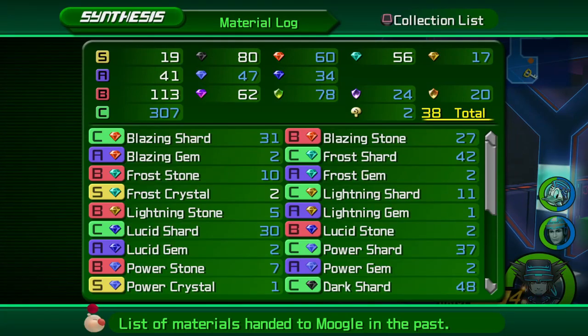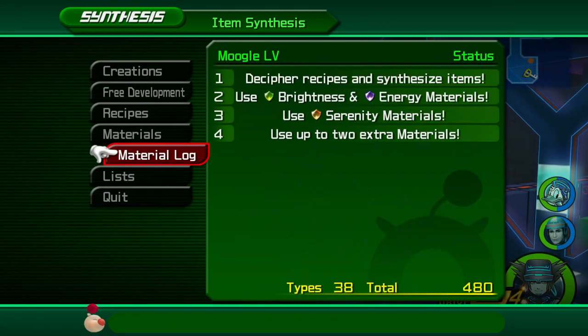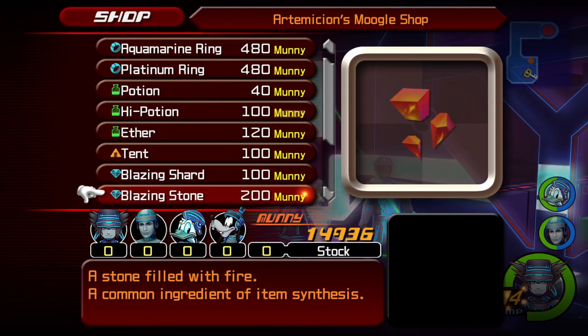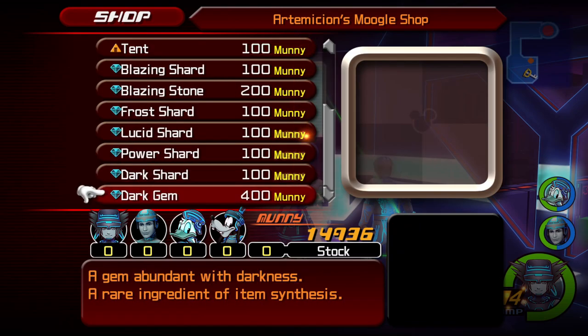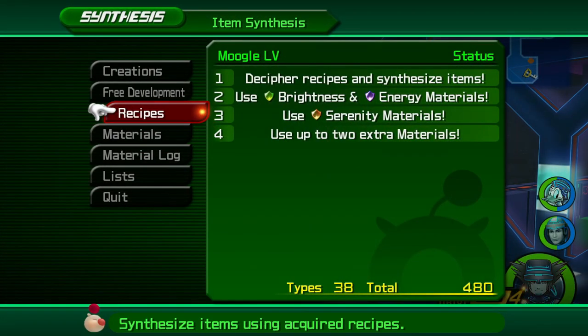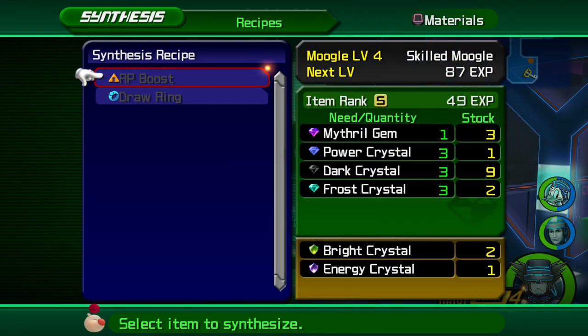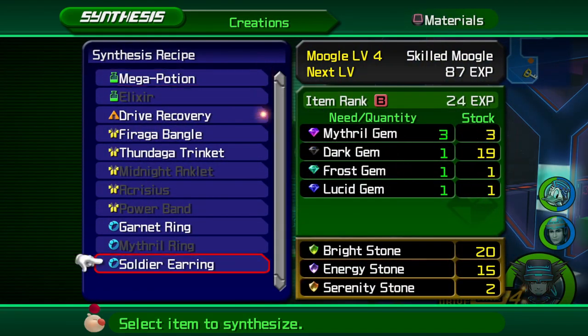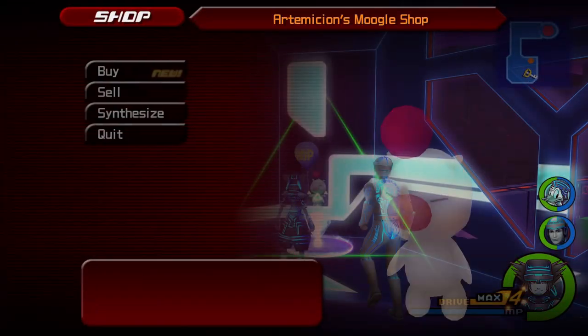As you can see, we got a bunch, and to show that exactly, we can now purchase a lot of this stuff. We did recipes — AP boost, can't make that yet. But yeah, we're doing alright, I would say.